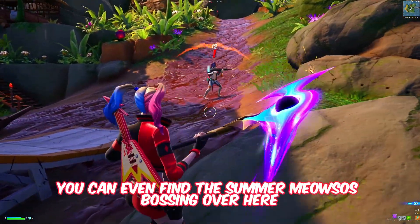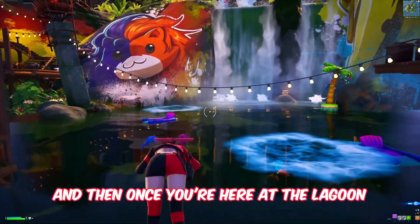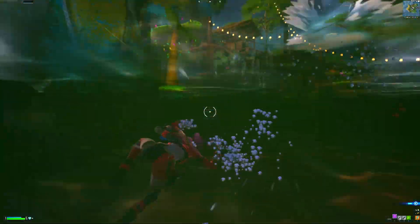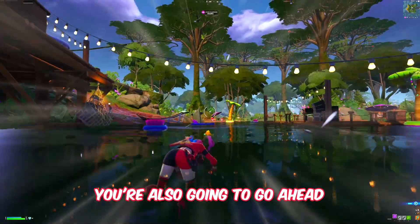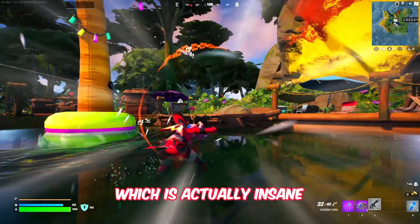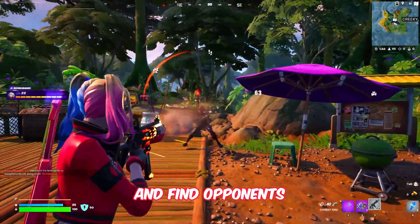You can even find the Summer Meowsles boss over here — just ignore him for now. Once you're here at the lagoon, you have to go ahead and start swimming for a certain distance. At Sun Swoon Lagoon you're also going to receive tons of free rewards, which is actually insane.